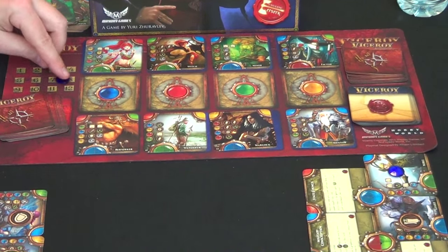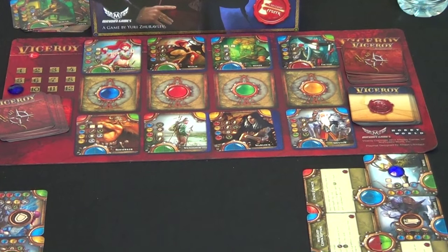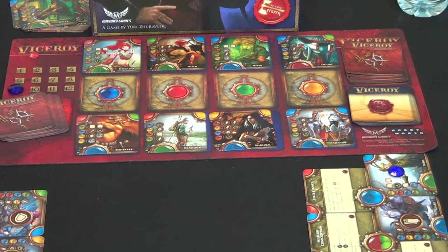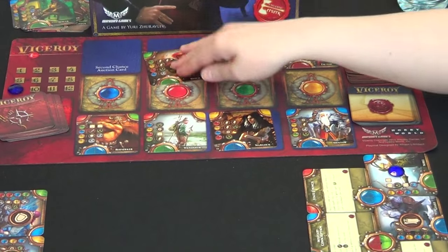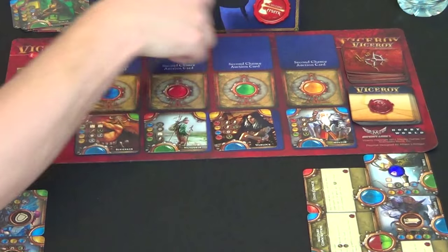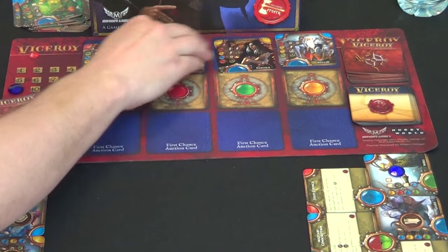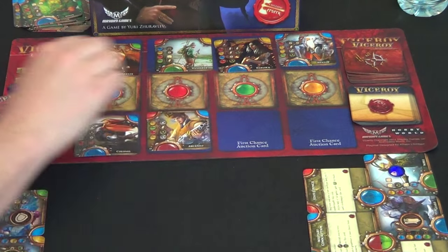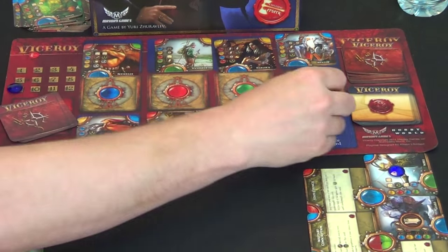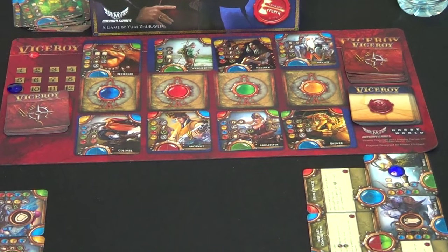Both pass. Round nine — I want the herbalist, she wants the witch. We agree, both get what we want. The cards slide up. She's going hard for scrolls — she's got plus eight on scrolls right now and is going to end up with a huge combo, just like last game.